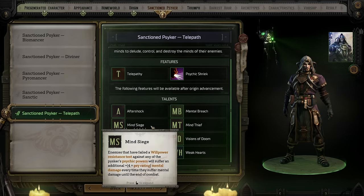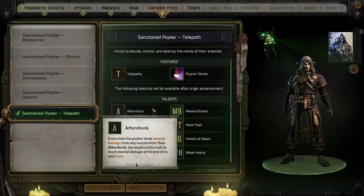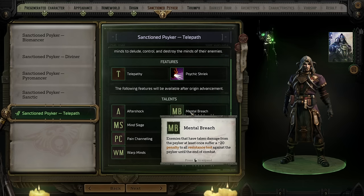You can actually mix and match your Sanctioned Psyker a little bit. As you level up, it is possible to pick up the other disciplines of Psyker. For instance, Adira actually has Telepath and Diviner, and if you're playing a Psyker you can also do this. But you have to balance picking up those versus picking up abilities for your actual archetype.